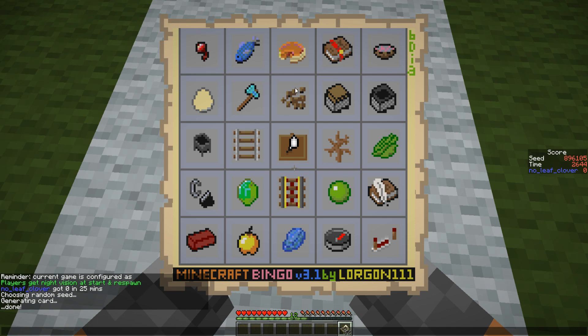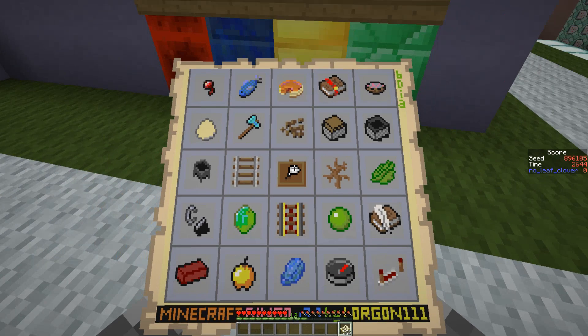We need the feather, an enchanted book, mushrooms, a jungle for the cocoa beans, 2 chests, a dead bush, 1 cactus green, 1 piece of leather, some paper, a slime ball, some flint, clay — cheap but not glass — and an apple. Not much on the surface, but we still need to find several biomes and animals, so it's not looking very good.